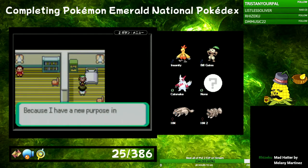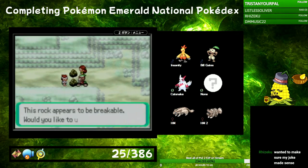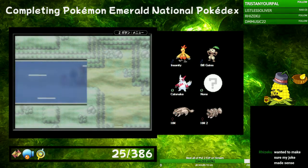We made our way to Verdanturf to say sorry to Wally about making him look like he couldn't fight a baby — if the baby was blind, and deaf, and had no limbs. After that apology went smoothly, we went to Rusturf Tunnel and helped Wanda see her boyfriend by using Rock Smash.